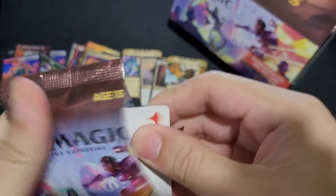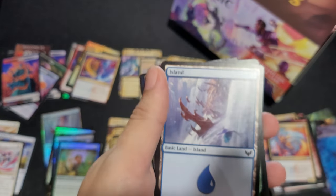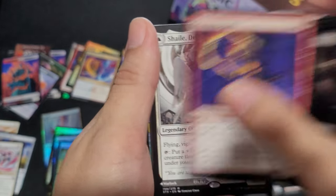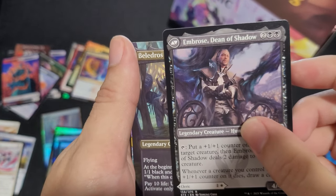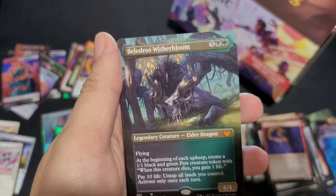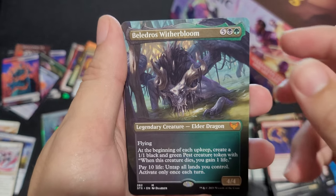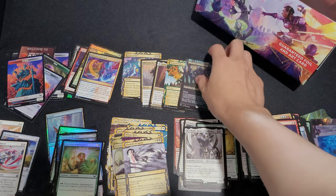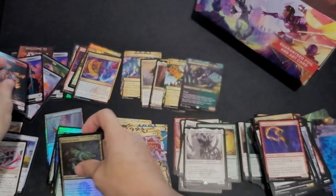Now onto our second third of the box. Island Test Summoning. Lorehold Campus. Shale. Dean of Radiance, which turns into Ambrose, Dean of Shadows. Beldroth Witherbloom, which is the most expensive mythic in the set — and that would be our third one. D-Spark — good hit. Motoring Carrack and an Elemental Token.